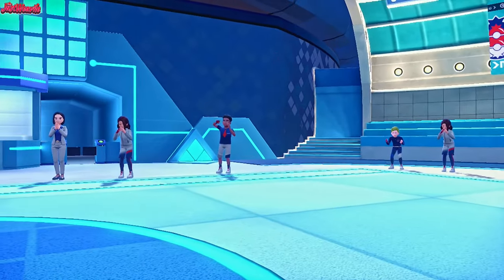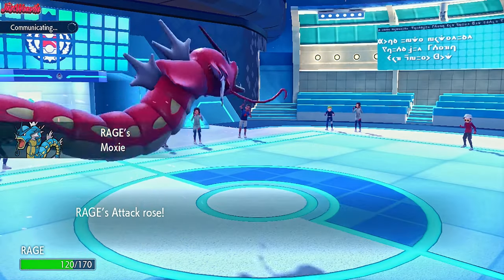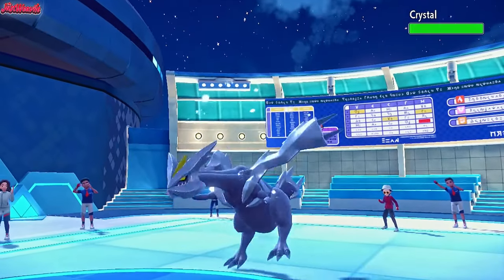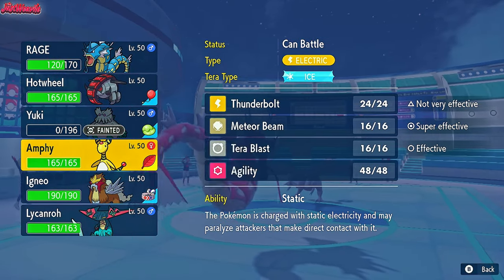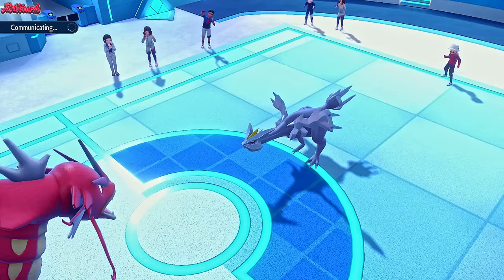Delphox goes down and Gyarados is looking pretty good — we get a Moxie boost as well. Crystal comes in, which is going to be the Kyurem. It's going to try and Freeze Dry us, so they're going to exert some pressure. Now we go into Ampharos here — we always go Ampharos here because they're going to Freeze Dry us.